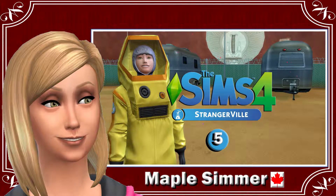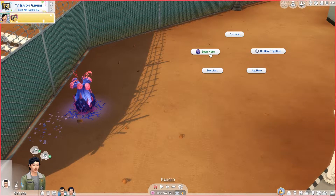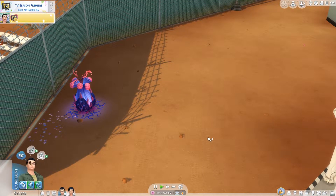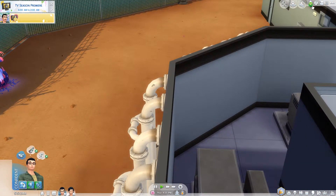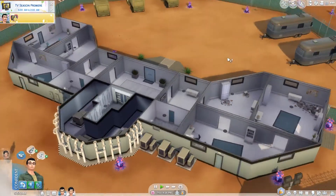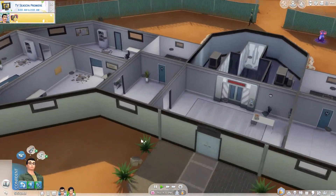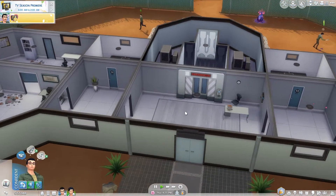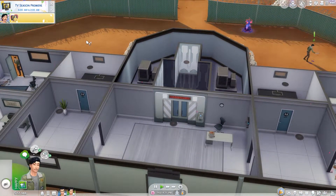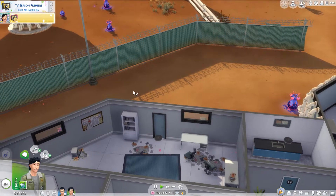We are back at the lab because Dean has to do some scanning, and I figured I would have Al probably do the same thing. Al could also go down and I think he has everything that he needs. He needs to use his key card first. So he's going to go down here while Dean is doing some scanning and gathering of objects.